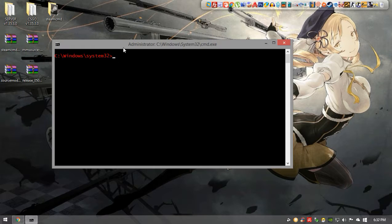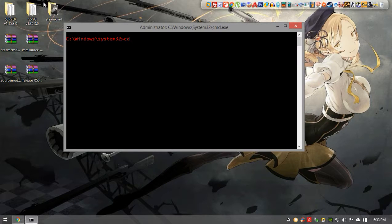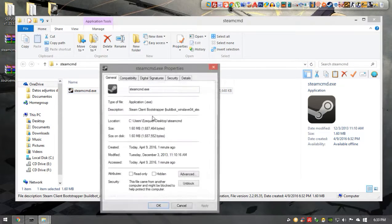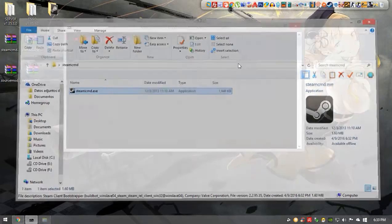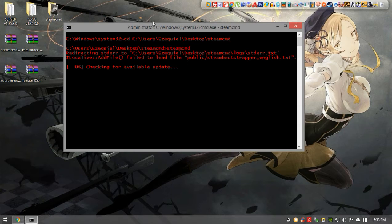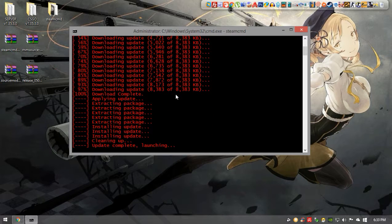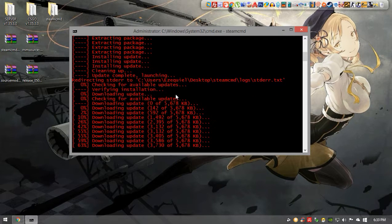To navigate to the folder, if you don't feel like typing it out, just type CD and space then drag the folder itself. Okay, that doesn't work like that, so we're just going to copy the directory path, paste it, and now we're here. We're going to execute SteamCMD and hit Enter, and the application will start updating. Just be patient — it's going to be a quick update.